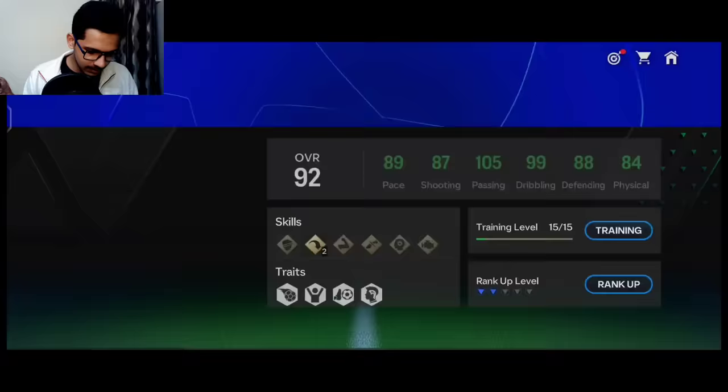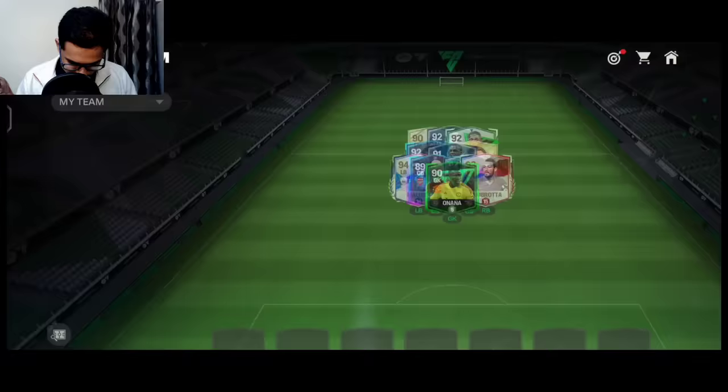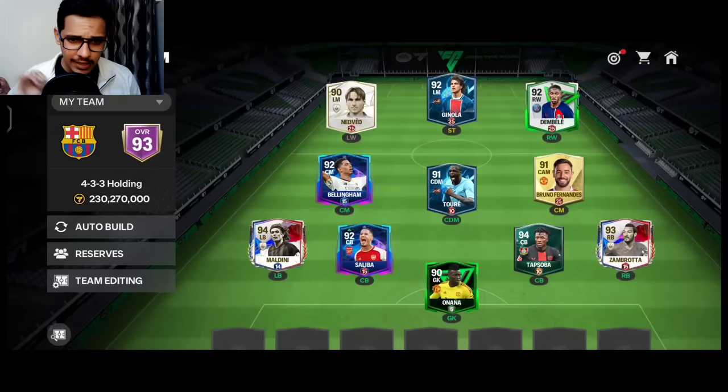For left center mid I finally upgraded Jude Bellingham using two match cards. He has five-star stamina as well, and he's 6'1" tall - a complete package. All three of my midfielders have five-star stamina. Bruno is totally attacking, while Yaya Touré and Bellingham handle defensive duties.